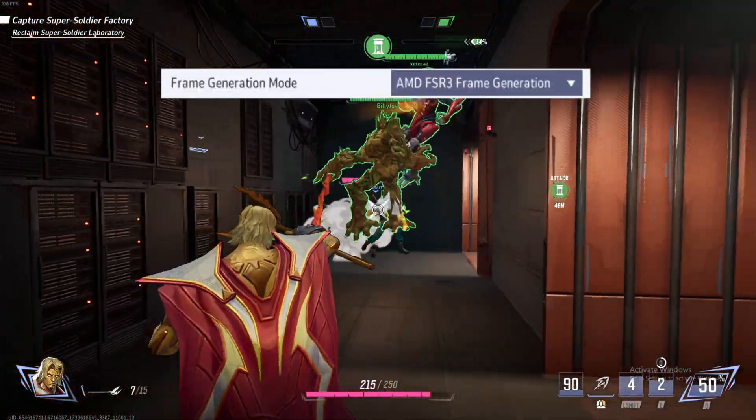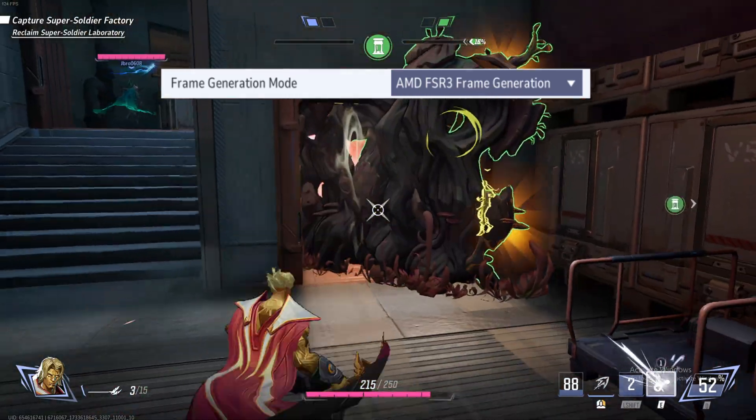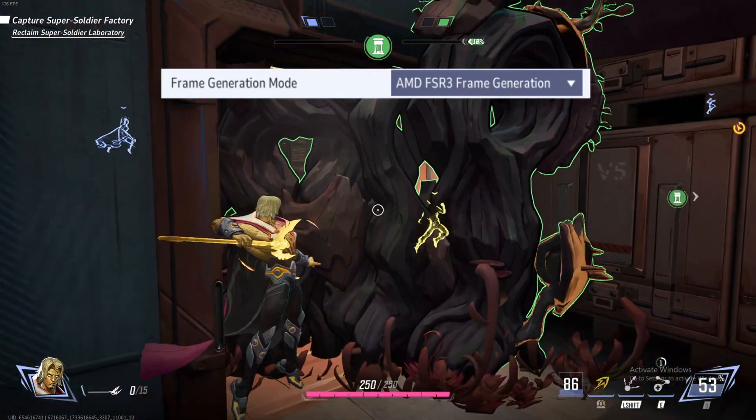This one is important: make sure to turn frame generation mode on. I've seen a 40 to 50 FPS increase just from changing this setting alone.